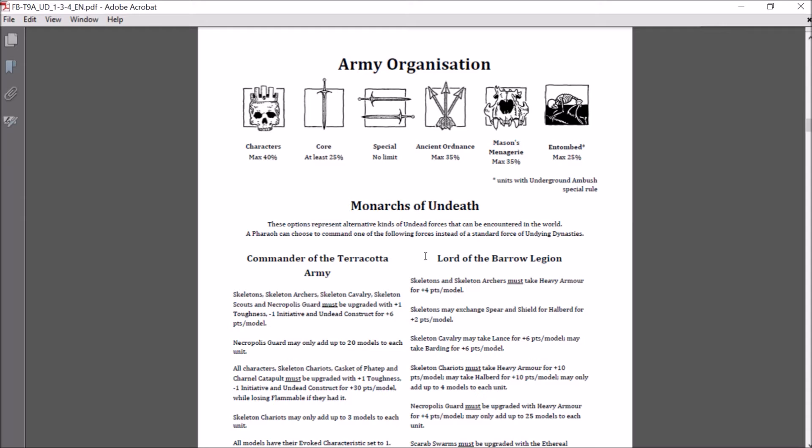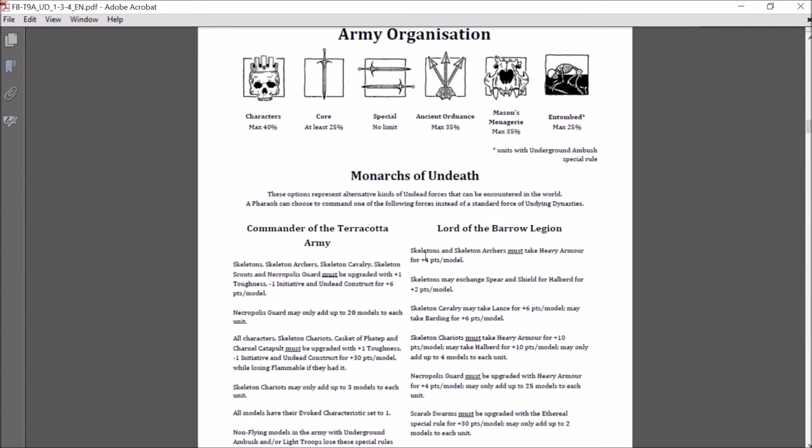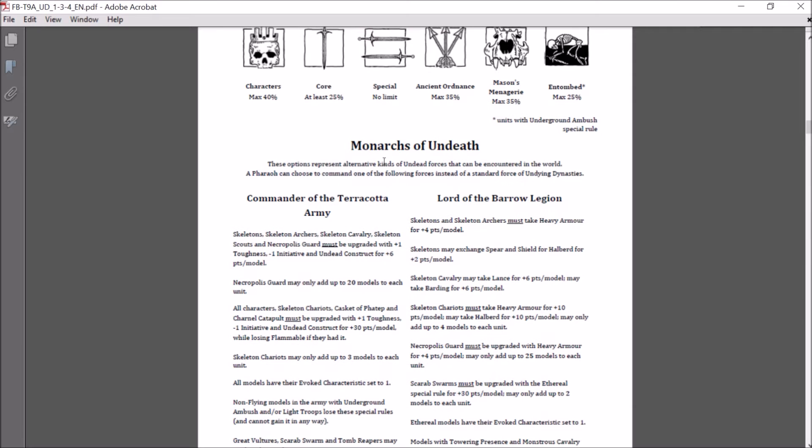Army organization: standard 40% characters, 25% core, no limit on special. Ancient Ordinance (shooting) is capped at 35%, Mason's Menagerie (monsters) at 35%, and Entombed units at 25%. Units can count in multiple categories. Characters don't count against the shooting cap, so you can build a fairly substantial gunline at 35% shooting allowance.